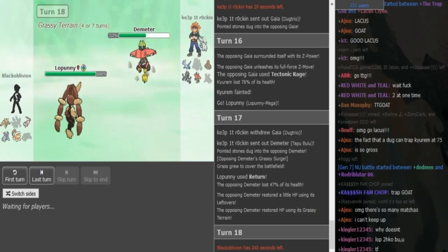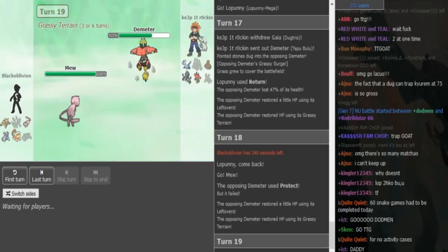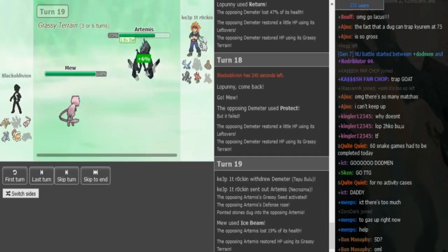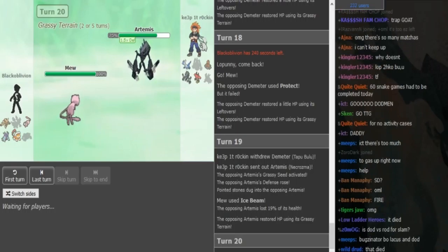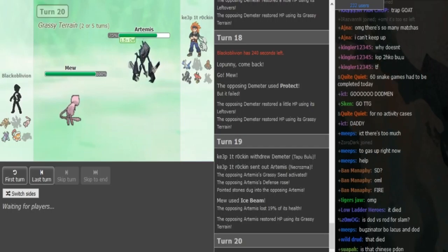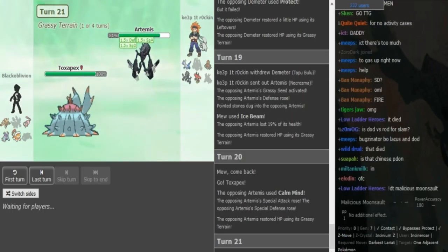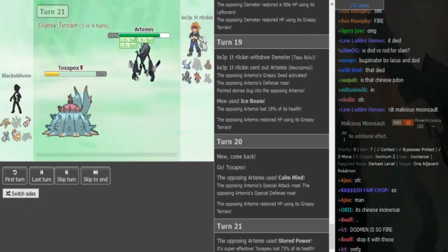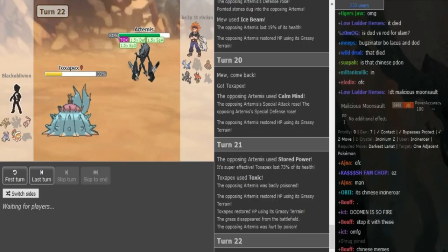Lopunny is really nice and it might even potentially be able to clean up late game. I think Mew is the best play - I don't think he wants to let the Toxapex take any damage. I don't know why he protected on Horn Leech, he was completely free there. He could've also Leech Seeded. Now Black Oblivion can either go for Will-O-Wisp or just Ice Beam. The reason he would Ice Beam over Will-O-Wisp is because he doesn't want to Wisp the Necrozma - he wants to Toxic it. So now he's gonna go hard into Toxapex, then either Toxic or Haze this Necrozma so it doesn't completely steamroll. The defense boost from Grassy Seed is only one-time use. Toxapex is able to eat it up and he Toxics.